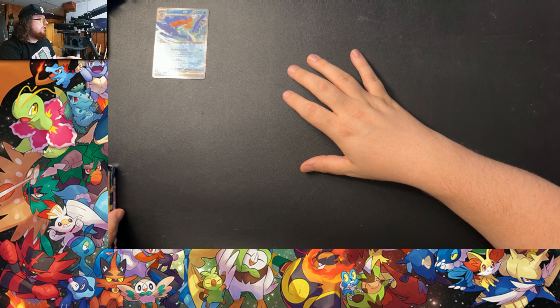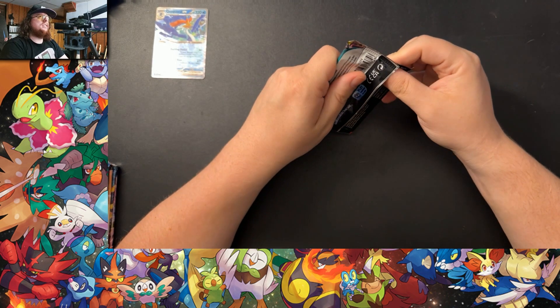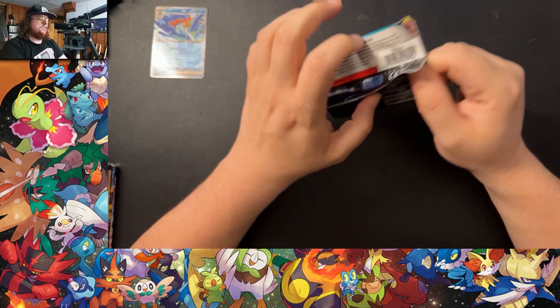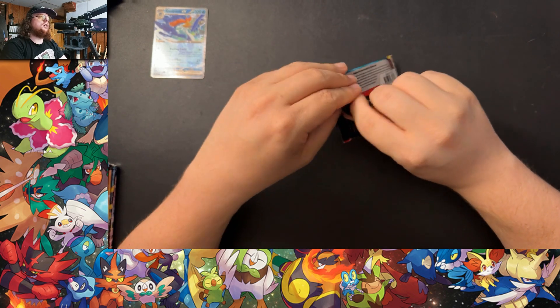Quaquaval tin packs: Obsidian Flames, Obsidian Flames, Scarlet Violet, Silver Tempest, Lost Origin. This is the same pack selection as Meowscarada. Which would make sense because Obsidian Flames was maybe the newest set when this tin came out versus whatever was in the first Koraidon tin — honestly I can't remember because my memory is shot.